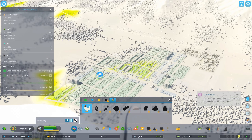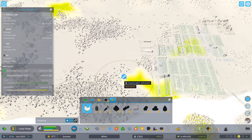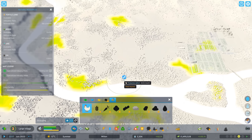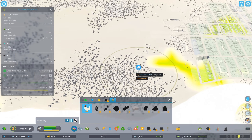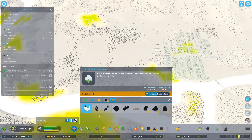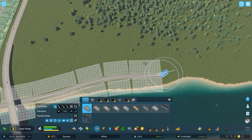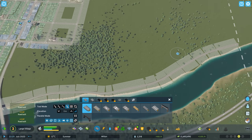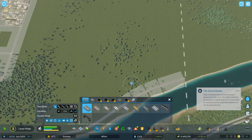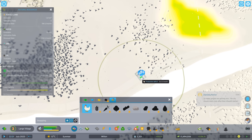I actually want to get into some specialized industry. It looks like we just have livestock farming right now. Livestock doesn't really depend on land fertility, so let's get into a couple of farms here. I'm going to start with some livestock farms and place my first farm right here.